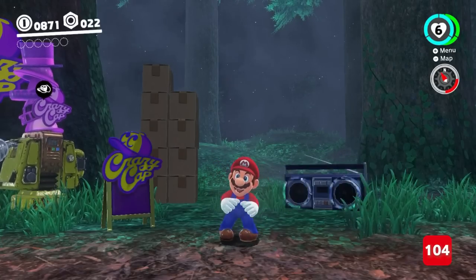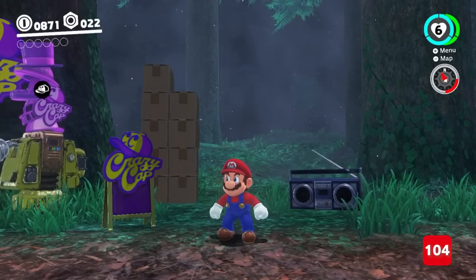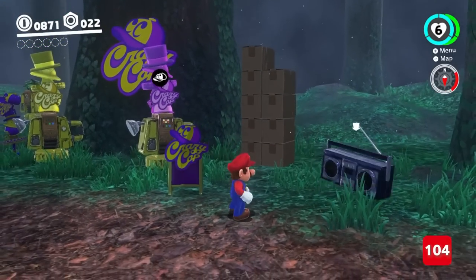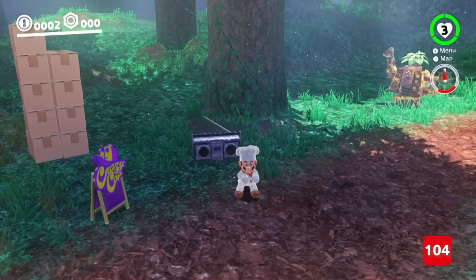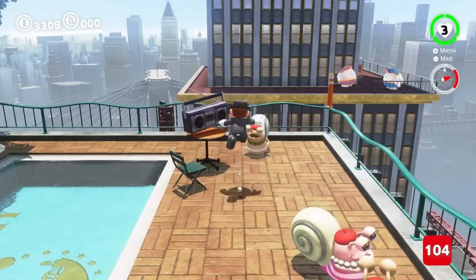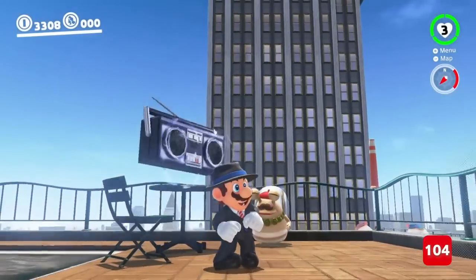If you hit a boombox before rescuing Peach, the music will cut to a brief snippet of the Bowser Battle 1 theme, complete with Peach's screams. Afterwards, it will play the Japanese version of Break Free Lead the Way — though in the Metro and Mushroom Kingdoms, it will play the Japanese version of Jump Up Superstar instead.